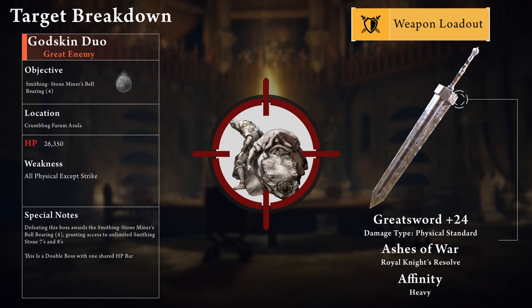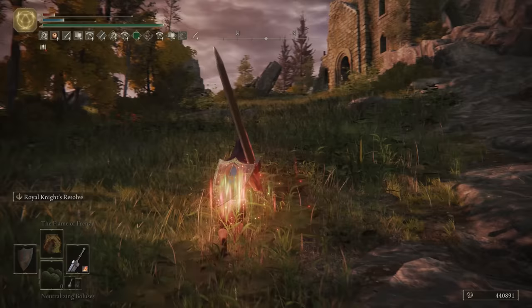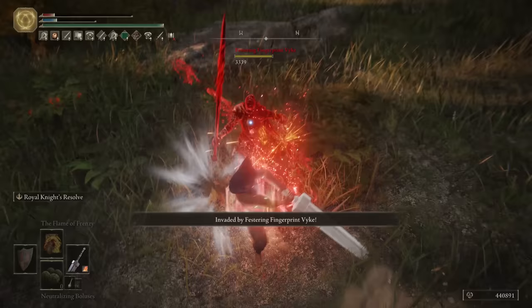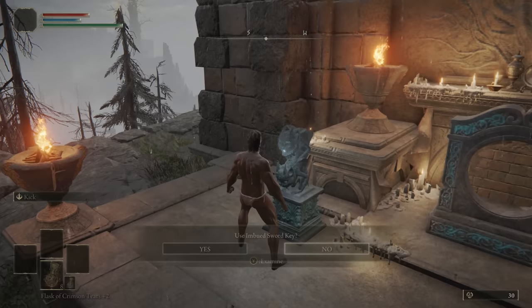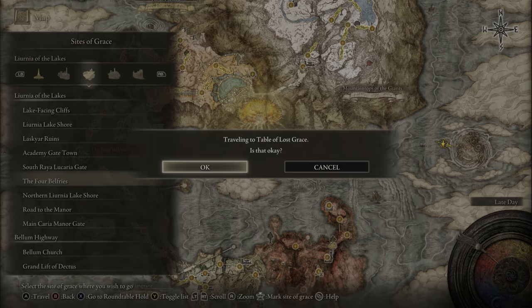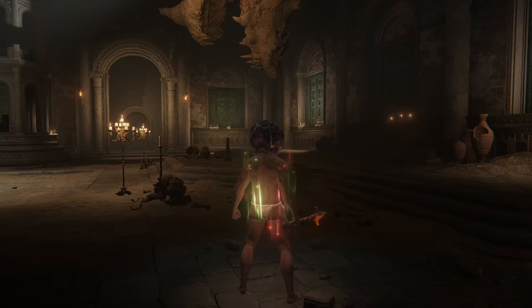Now it's time to tackle the Godskin Duo — a double boss with a shared HP bar of over 26,000. Luckily they're weak to physical, so we target that with the heavy Greatsword and throw every buff we have at this. The objective is the Smithing Stone Miner's Bell Bearing 4. We need two additions to our armory: the Favors Cookbook 1 from Limgrave for crafting Sleet Pots, and we head to northeast Liurnia to one-shot Vyke for Vyke's Warspear, using the Frenzy Flame Thrust skill as an alternative way to build Madness. I also did the wrong warp to Crumbling Farum Azula — you come to the Fort Belfries, use the Imbued Sword Key, take the Waygate to the small side area, then go to the roundtable and quit out just as the loading screen gets full. I'm going to use this fight to show you what the pre-buff routine looks like in its entirety.